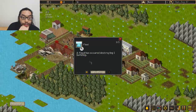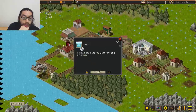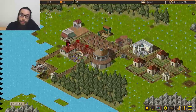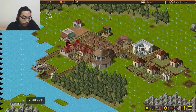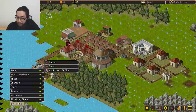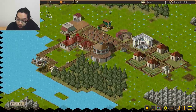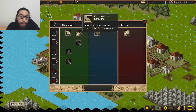Oh God, what the — furniture factory. That's... how do I clean that up? How do I remove that? Demolish? Tech tree — can I do anything here? No.